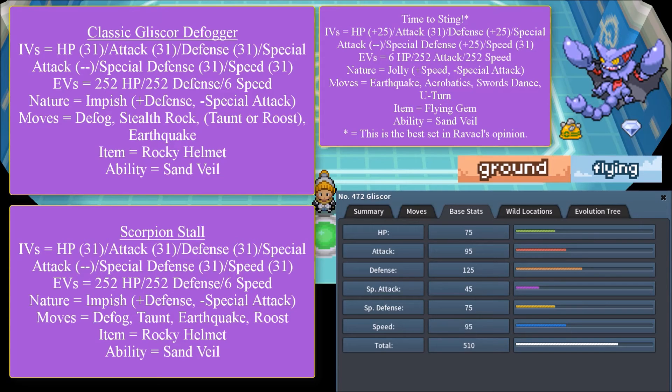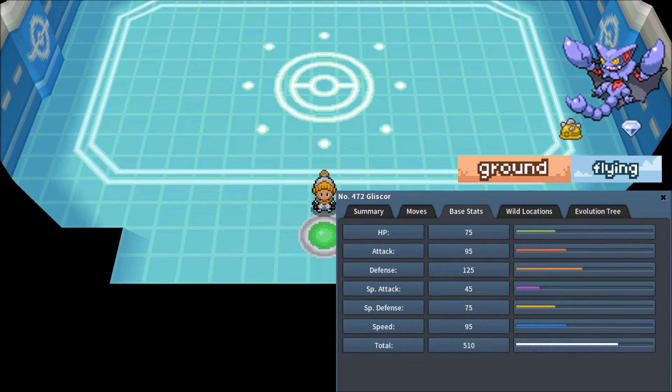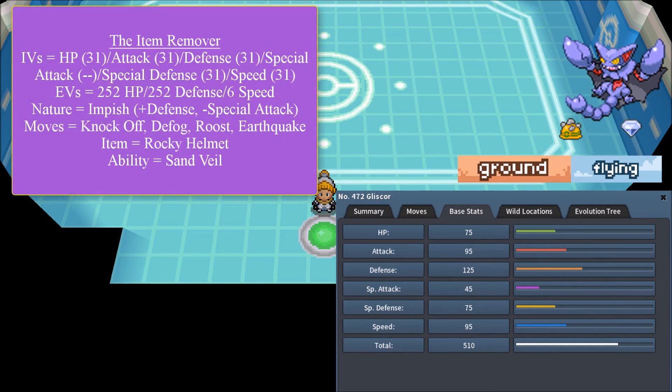Those are all three common variants for Gliscor — all pretty useful in their own way. The fourth variant is a rare but fun one: the Item Remover, excellent for dealing with Pokémon that are heavily reliant on their held items. The IVs are: HP 31, Attack 31, Defense 31, Special Attack doesn't matter, Special Defense 31, and Speed 31.